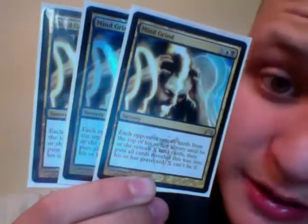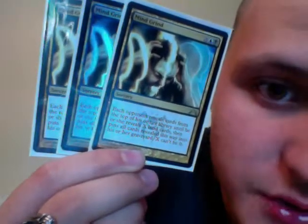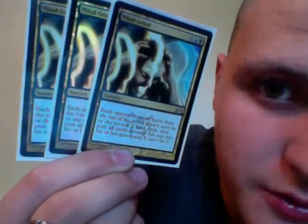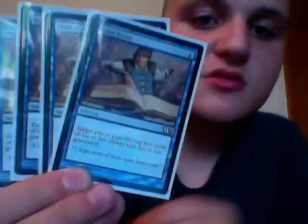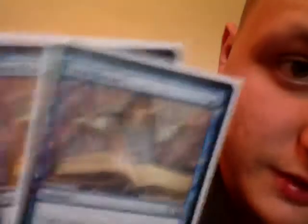We have 3 Mindgrind. These are pretty freaking brutal — 1 blue and 1 black, and X amount of mana. Each opponent reveals cards from the top of his or her library until he or she reveals X land cards, then puts all cards revealed this way into his or her graveyard. X cannot be 0, so you have to at least tap 1, 2, or 3 mana; then they have to find that many land cards and put all those cards into the graveyard. He has 4 Tome Scours — 1 blue — target player puts the top 5 cards of his or her library into his or her graveyard. 4 of those!